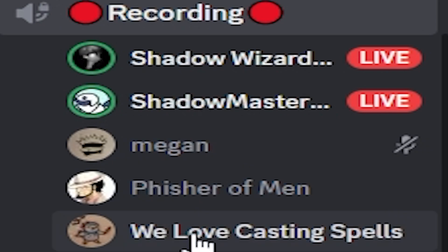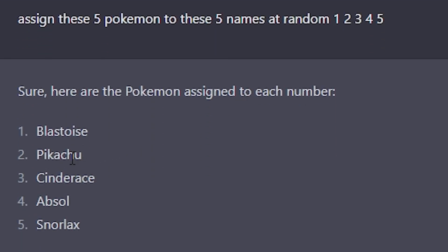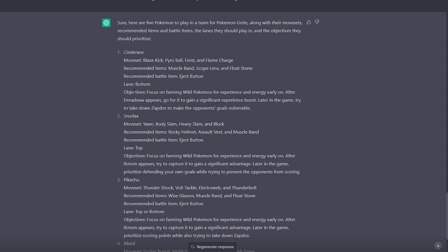We're going off who's in the chat: I'm one, Shadow Masters two, Megan will be three, Fisher of Men four, We Love Casting Spells — welcome, you are number five. Let's see what your government AI-issued Pokemon will be. I will be playing Blastoise number two, you're on Pikachu three, Cinderace four, Absol five, Snorlax. Now let's get everybody their objectives — these are very important. Focus on farming wild Pokemon for experience and energy early on.